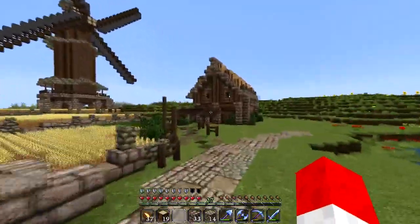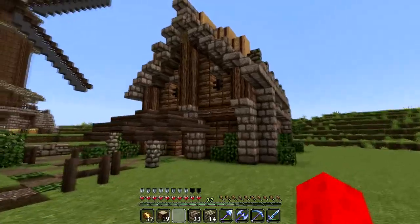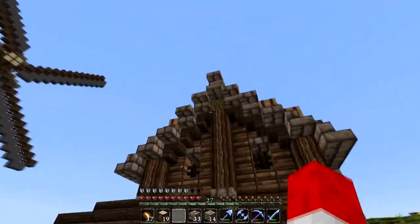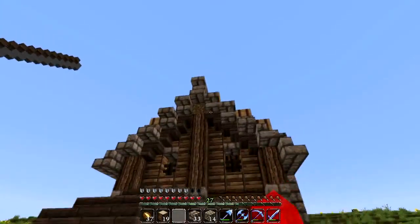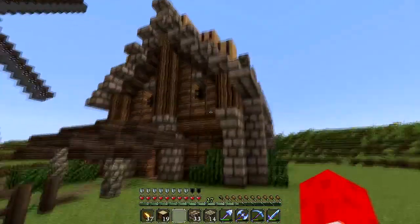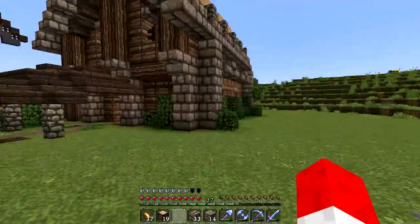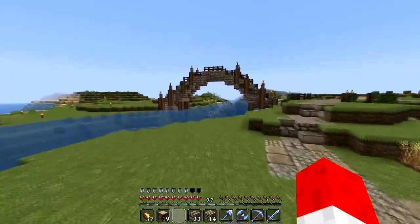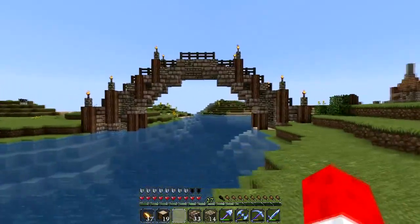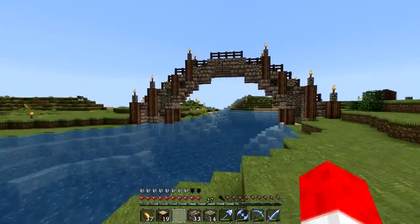Since a lot of the structural integrity — the theme behind our structures in this town — there's a dirt block up there that I just noticed, and I don't know how long it's been there. Anyway, we've been using oak logs and stone brick for our structures, so I wanted to use that in this bridge too. All stone would have been too plain.